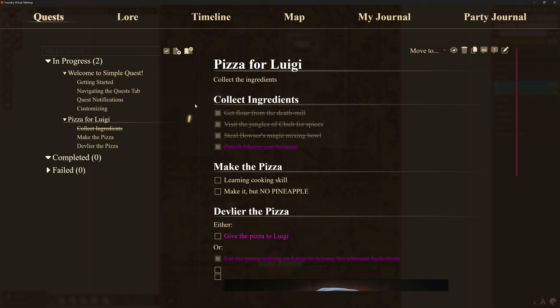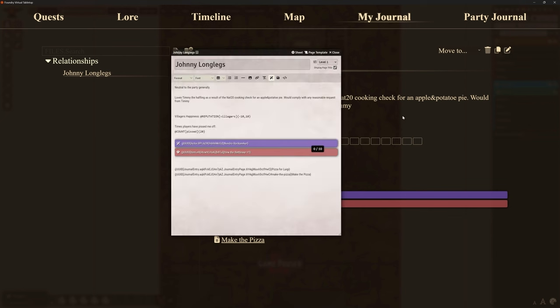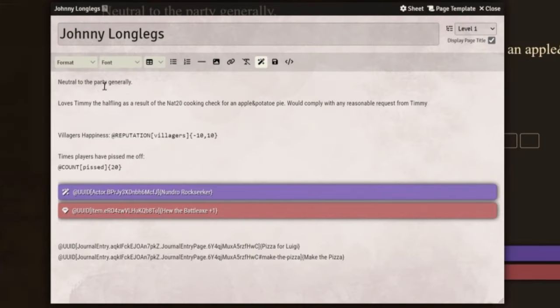Let's have a look at editing this journal so you can see how we create these different things. The writing's quite small, so let me put that in the middle of the screen. As you can see, I've got my general text in here. This meter is a function of Ripper's module — it's not part of the normal journal stuff. Anything where you put @reputation and then in square brackets, give it the name you want to use to count, and then give it the numbers you want it to count between.